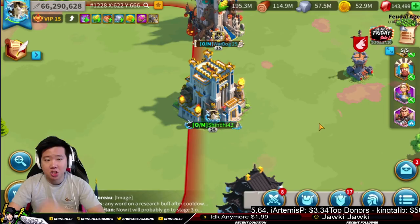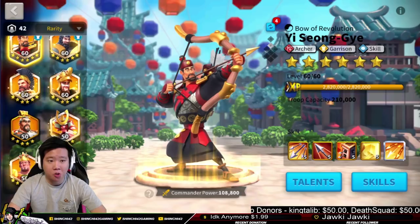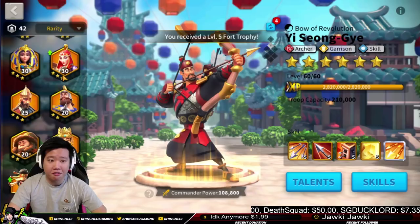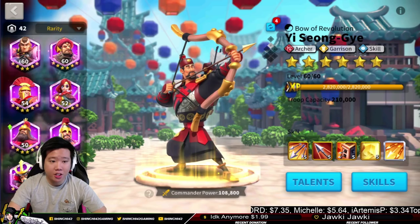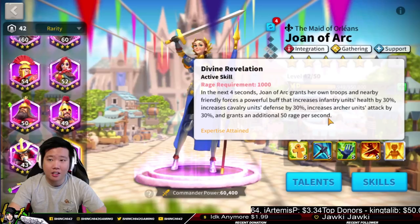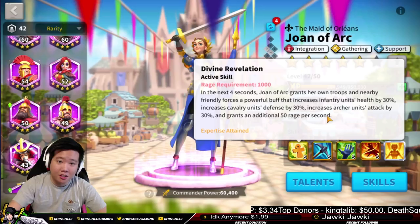As a low spender or free-to-play, you may not have the highest or strongest commanders, and you might wonder how you can help when your commanders are relatively weak. You can be as valuable as a whale on the battlefield. You need to look into the other commanders you have — you can play as a support. Take a look at Joan of Arc, a great commander that can provide buffs. There's a lot of players that don't use her in the battlefield. When there's a big clash or big swarm, send a Joan of Arc — she increases infantry health 30%, cavalry defense 30%, archer attack by 30%, and grants an additional 50 rage per second to nearby friendly forces.